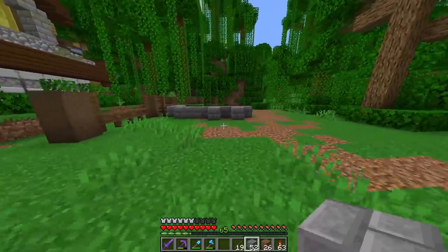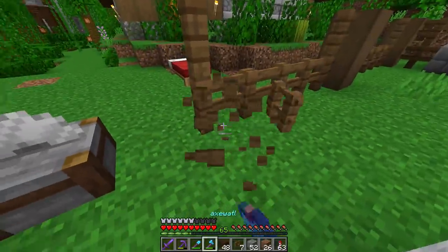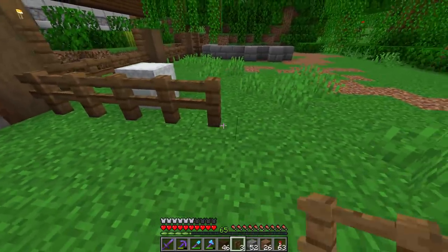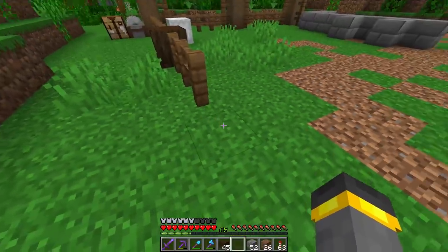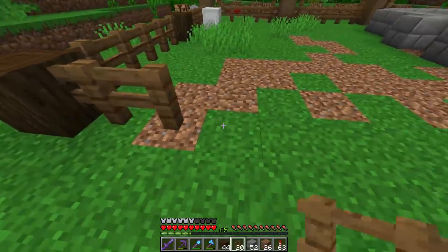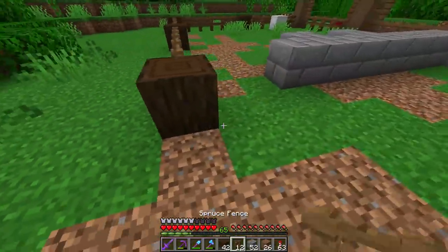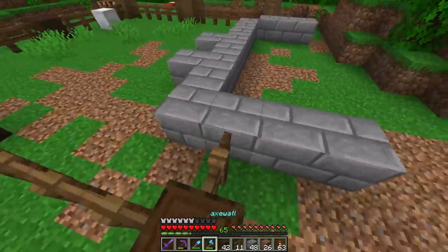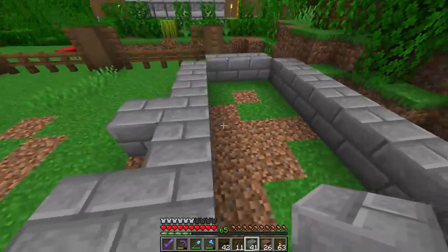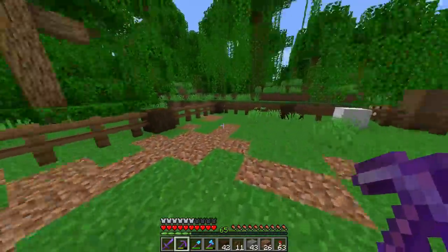I'll finish off the fence line first so I know exactly how wide this pen is going to be — a section of five, then a beam, then another section of five. The building might look better a little longer. Okay, it lines up perfectly! So the fence goes this way, we'll have the entrance right there, and then a small building — that's all the villager needs.